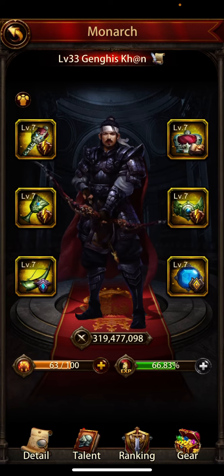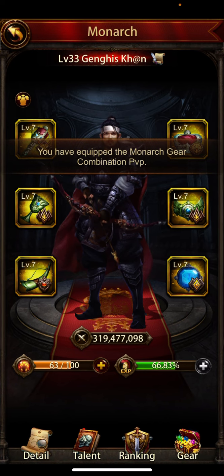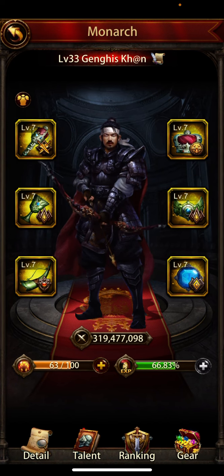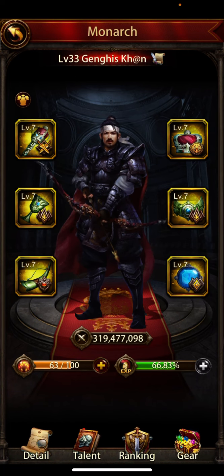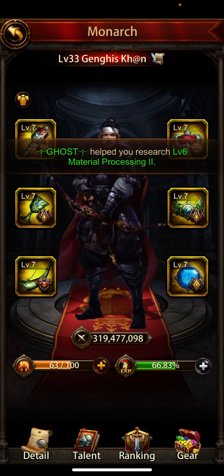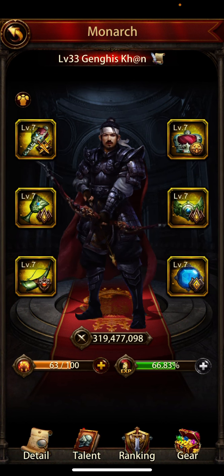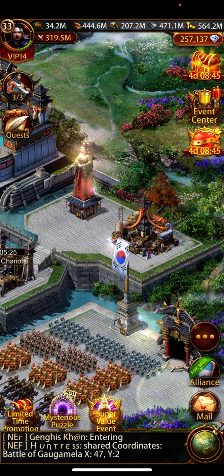The only other thing you have to do is change your monarch gear. I have a PvP setup — right there I have it set up. I have archers attack for everything, and then I go ground HP and ground defense, march size. Lots of people will set it up so that they have horse HP.